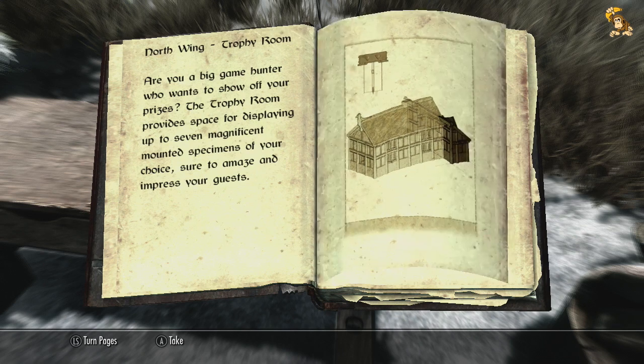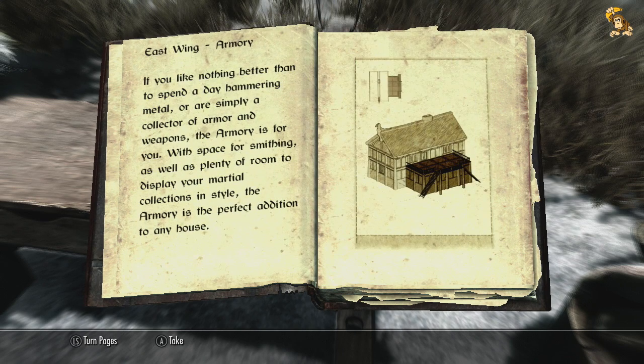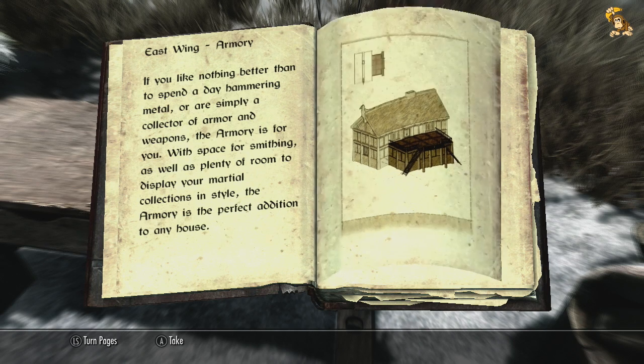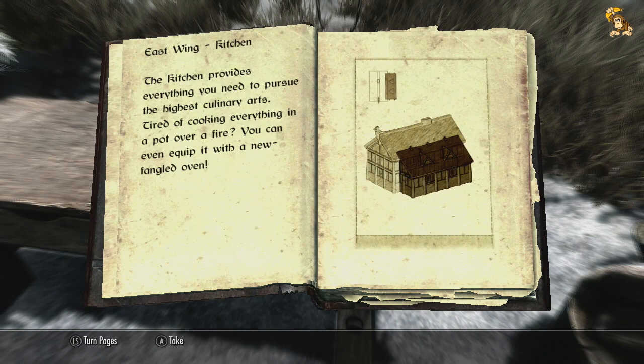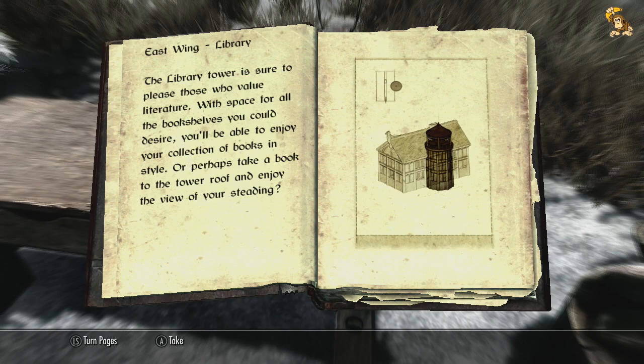You can add an alchemy lab — obviously a favourite of mine — so you can mix ingredients and make potions. Then there's an armoury for smithing, obviously. A kitchen — which is why when you're on your travels you'll find a lot of flour, which you can use to make cakes and other things. Although in the game itself I don't tend to get into the cooking element too much, because I'd rather use saltpile for potions of slow, which are worth a heck of a lot. There's also a library for books. And that's pretty much all the options.